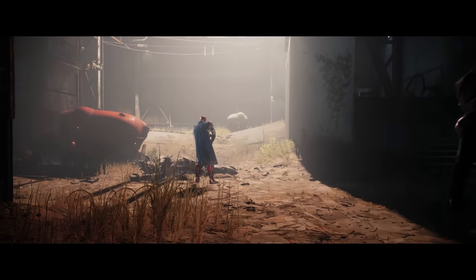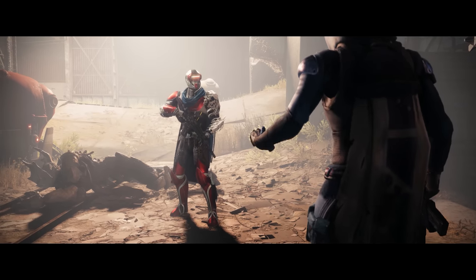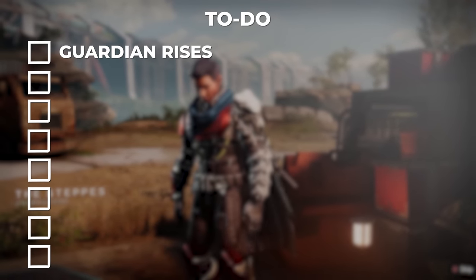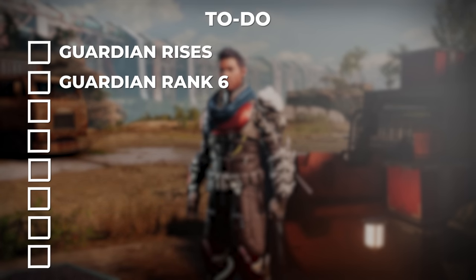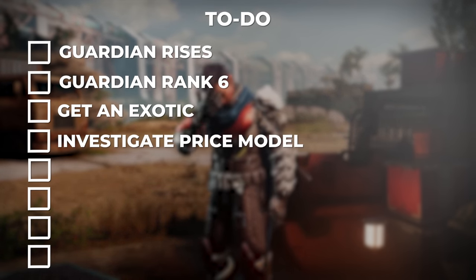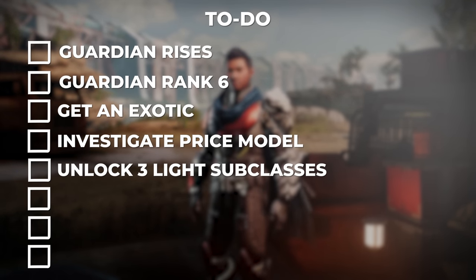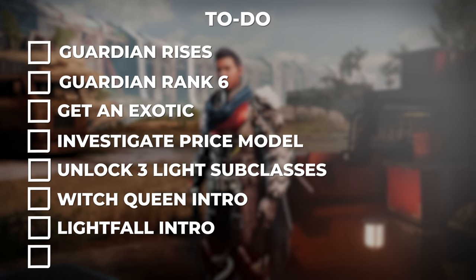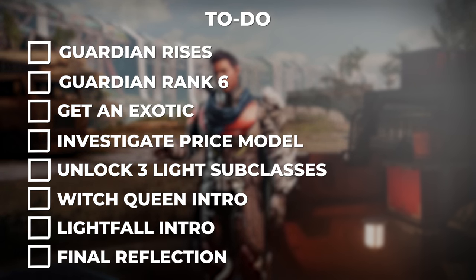After meeting with Shahan, I came up with a checklist of things to do to ensure I got the full New Light experience. Of course, I wanted to finish the Guardian Rises tutorial and reach Guardian Rank 6, which is currently the highest possible rank for free players. A few other things felt important: getting at least one exotic, investigating the pricing model, and unlocking all three light subclasses. I also wanted to play the free intro of the campaigns, and finally do a reflection at the end.